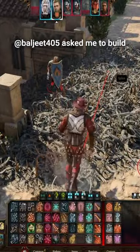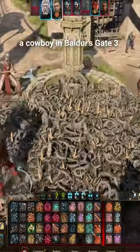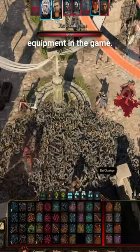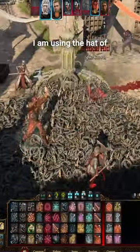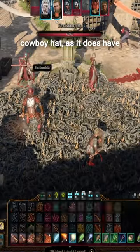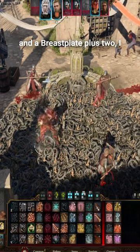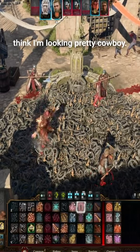While G405 asked me to build a cowboy in Baldur's Gate 3, so I had to figure out a few things quick. One: the look. Not a lot of cowboy equipment in the game. I'm using the Hat of the Sharpcaster as my cowboy hat, as it does have that little flare-up I like. Partnered with the Boots of Speed and a Breastplate Plus 2, I think I'm looking pretty cowboy.